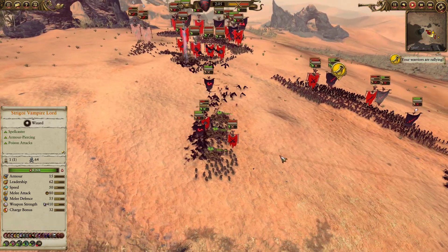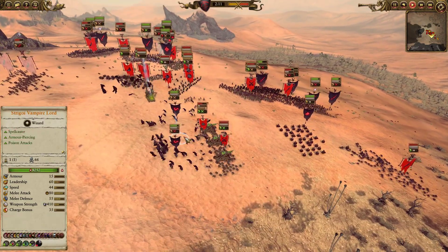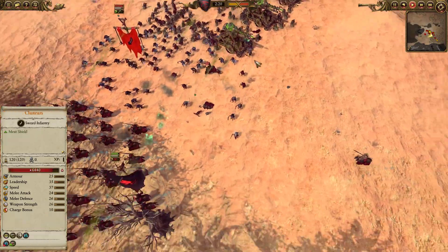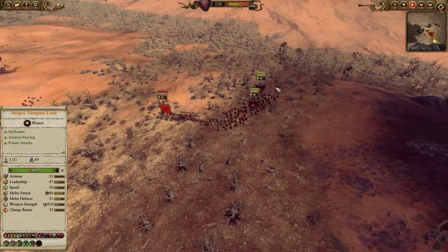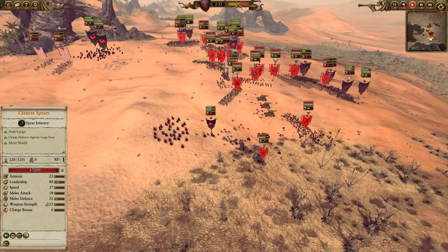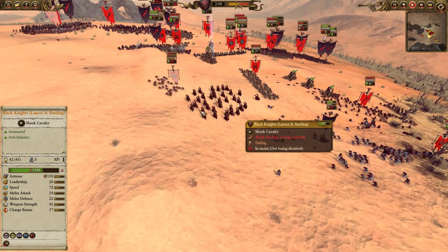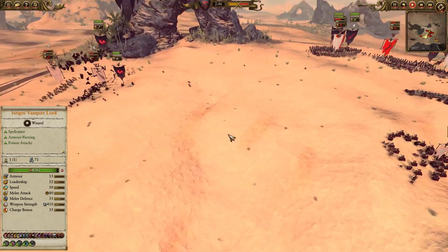I manage to get one unit through and into the Plague Monks, going through the gap created by them backing up. But I see the Poison Wind Globadiers and Plague Priest coming back, and Clan Rat Spearmen coming down, so I pull the Black Knights away — not interested in that fight with the artillery so well defended. Charging uphill into artillery pieces is a good way to get stuck. They take a couple good shots from the Poison Wind Globadiers though, and another micro error where the Clan Rat Spears get onto my Black Knights because I didn't know where they were.